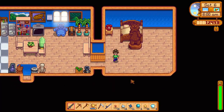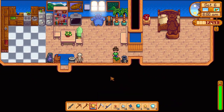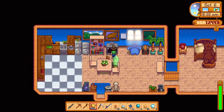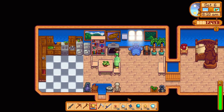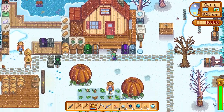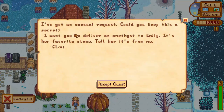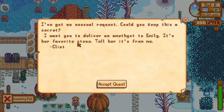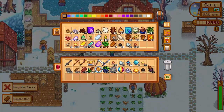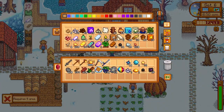I was only joking at the start saying we're going to get a prismatic shard, but this was so so nice. Luck will not be on our side — I don't need it today. Today we're selling everything. Put that there, let's put all of those there.